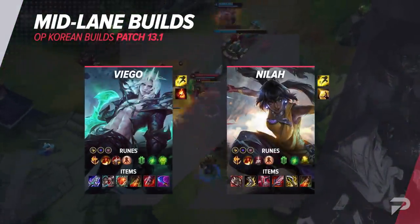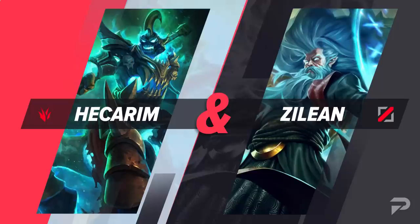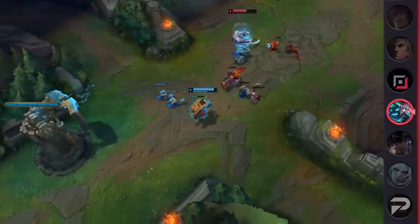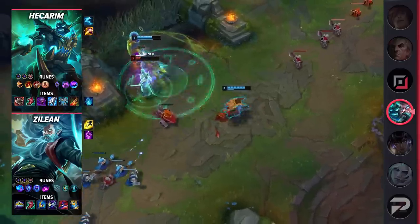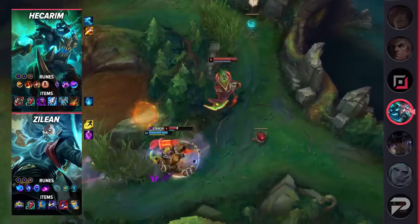That covers the mid lane builds — we'll throw them up on the screen for you to save. Next up, let's run through a jungle and mid lane combo build. It's probably one you've seen in the past but has recently proven itself to be extremely powerful. Zilean mid and Hecarim jungle are a devastating duo that sport an extremely high win rate on the Korean server. The amount of utility and mobility they bring is oppressive and allows them to open up games with insane pick-making potential.